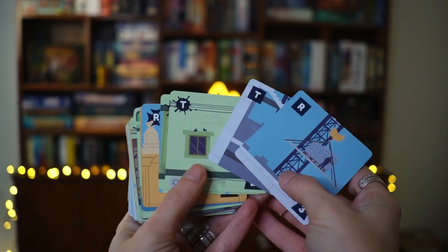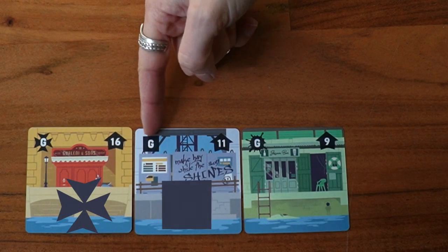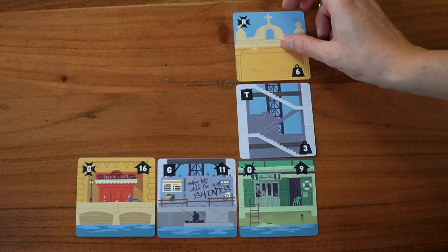The game consists mainly of tile cards with which you'll be building your structures. You've got three different materials — old, modern, and cheap — and three different types of tiles of each material: the ground tiles, the tier tiles, and the roof tiles.